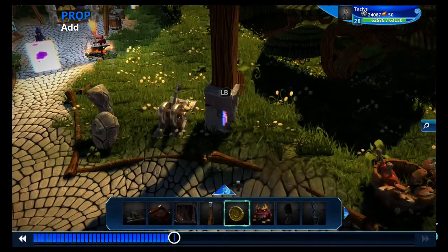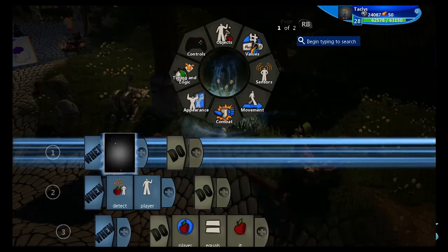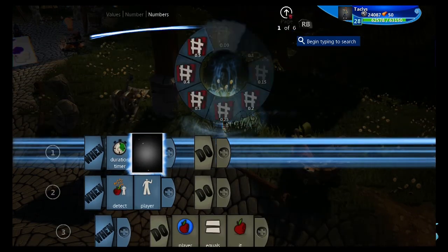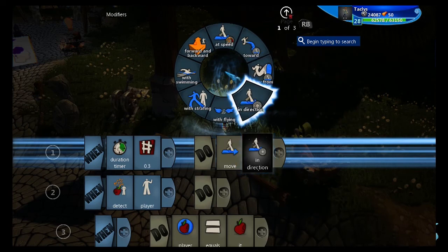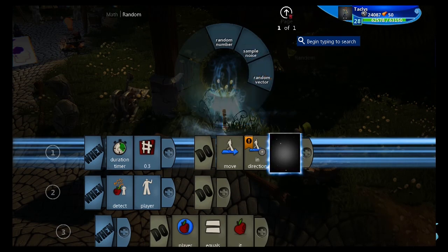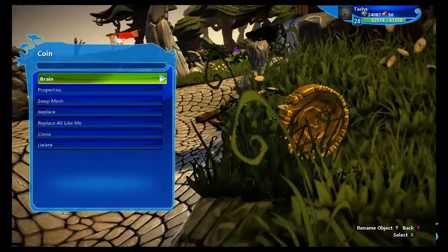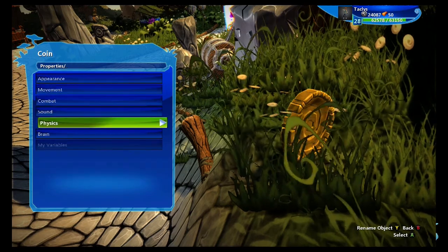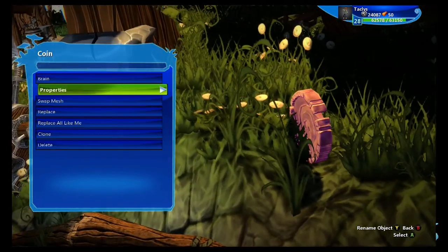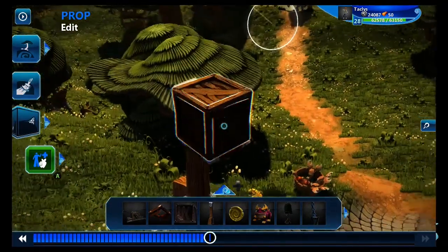First, we need to make the coin. The coin is just a normal coin, but we're going to modify it quite a bit. We're going to remove the yaw slowly, and instead, for the duration of 0.3 seconds, we're going to have it move in direction — going over to math, random, random vector. This way, when the item is dropped, it moves in a random x, y, z direction for 0.3 seconds. Next, we're going to go into the coin's properties, go down to physics, turn collidable on, and turn fixed to tumbling. Then we're going to go to the brain and make it a template. The template means that you can create this object as many times as you want, it won't hurt the original, and this object is invisible until it is created by another object.